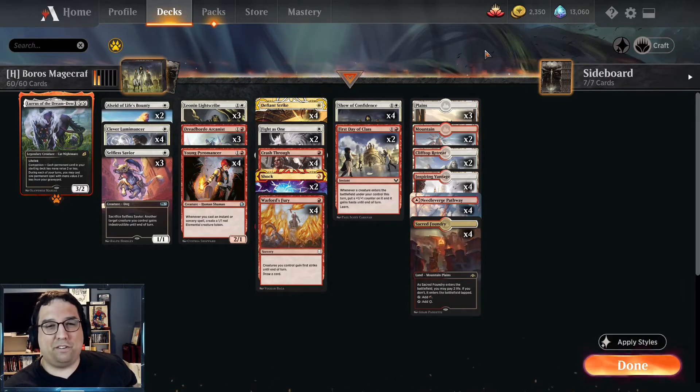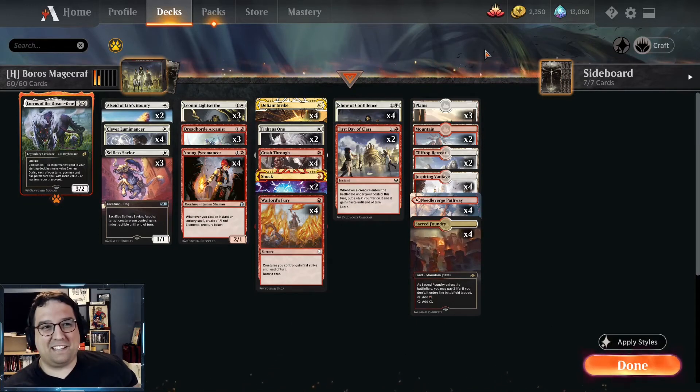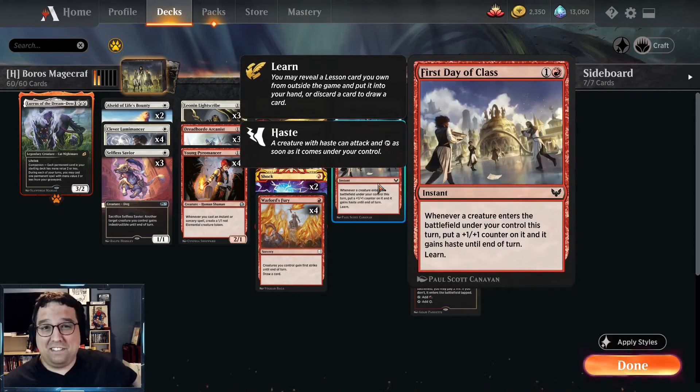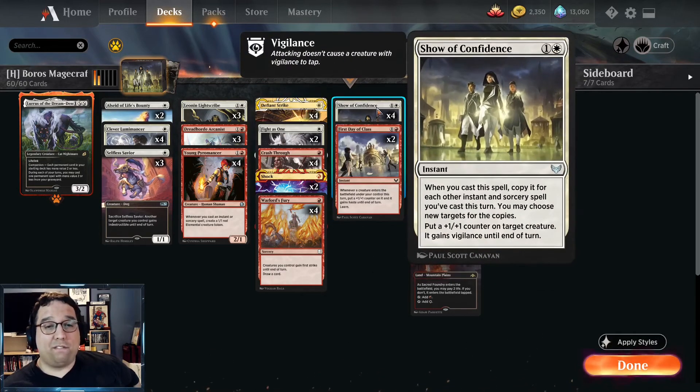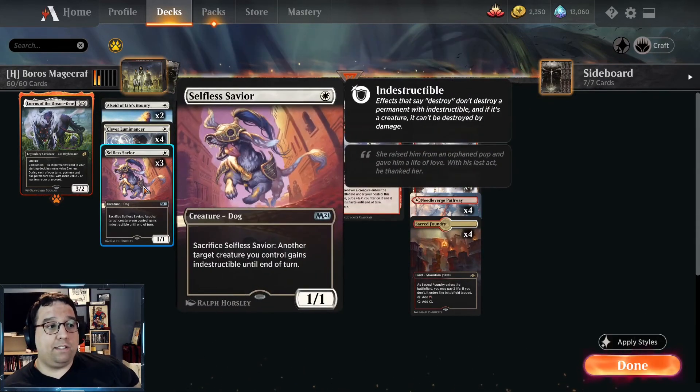But the other games were great — we had some hard mulligans, we came back from behind, and beating the Elves at the end felt so good. I'm super happy this deck worked out. The card had its day in the sun — First Day of Class performed well at times, but it does feel a little clunky. Show of Confidence actually might be a real card even in a normal Boros prowess deck with Leonin Lightscribe and Clever Lumamancer — I should consider it in that deck and will be trying it soon. I was really impressed with Show of Confidence, especially when you're playing it with Dread Horde Arcanist flashing it back.